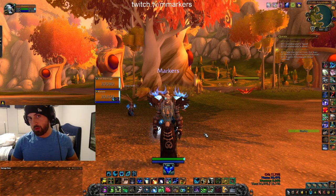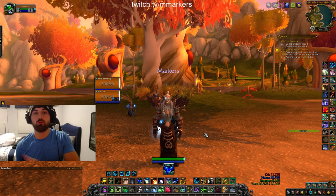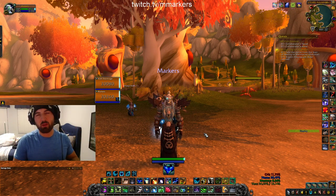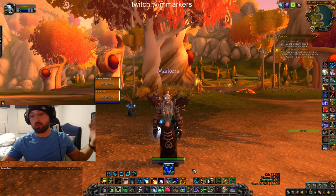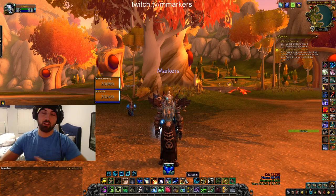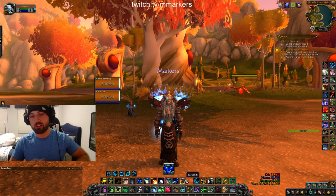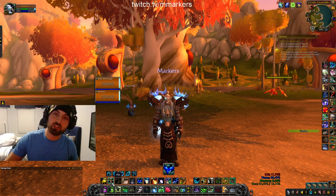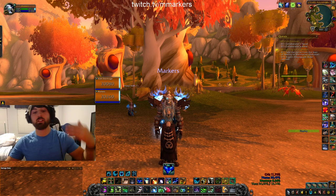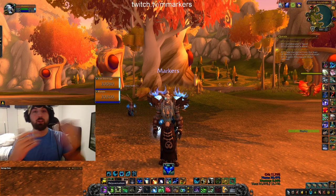These are keybinds I've come up with over time. A big recommendation for any class: keep your similar spells on similar binds. So like if you're playing a druid and a shaman, something similar like Barkskin and Astral Shift — those are both wall defensives — keep them on the same bind. I usually keep my big offensive cooldowns on the same binds, defensive cooldowns on the same binds, interrupts, combo point generators, and spenders all grouped together.